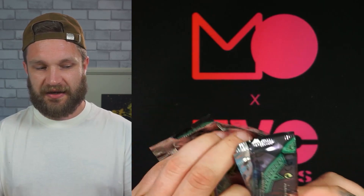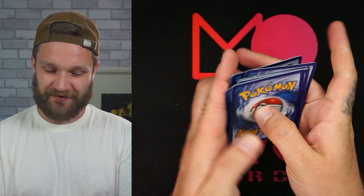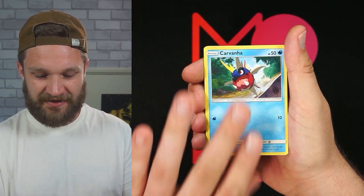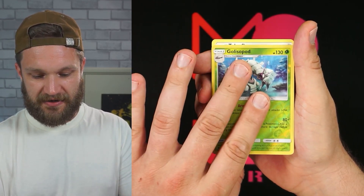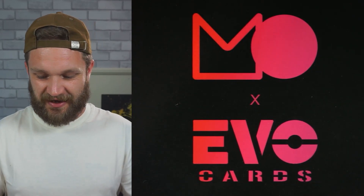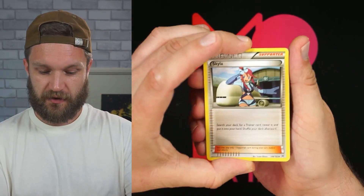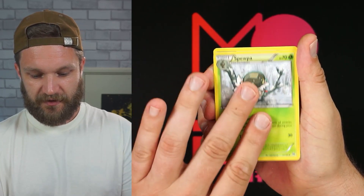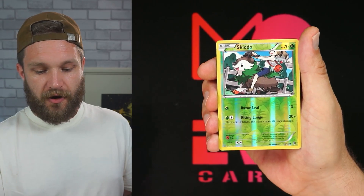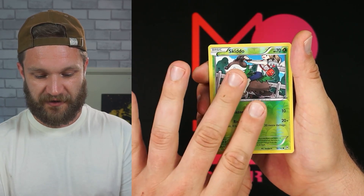Second Guardians Rising pack — Talonflame, no holo. Then Breakthrough, which is still a cool set. Moving into Breakthrough and checking if code cards came into effect — the white-backed card suggests they might not have for this set. Starmie, Spewpa, Skittle, Bronzor, Meowth, Zorua, Ralts — very cute little XY Era artworks. We got a Skittle reverse holo. Hawlucha to finish, but no hits.